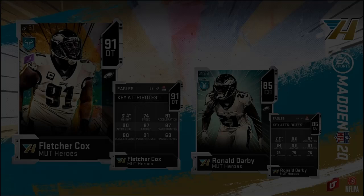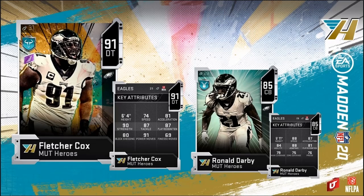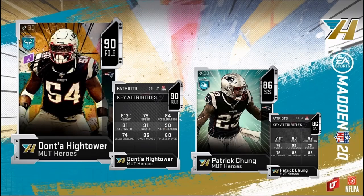Next up we have the best D-tackle in football, Fletcher Cox. He comes in with 74 speed, 81 acceleration, 90 strength, 87 tackle, 87 play recognition, 80 block shed, 91 power moves, 69 finesse move — with his sidekick being Ronald Darby.